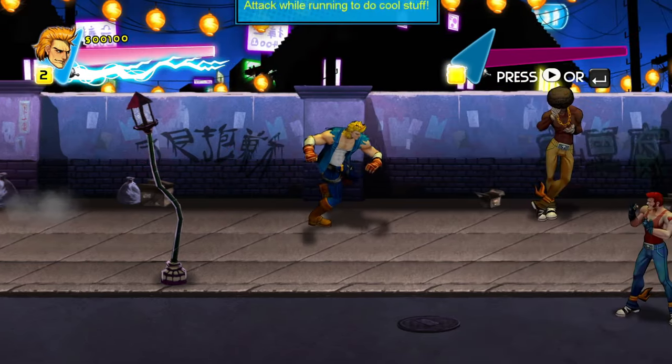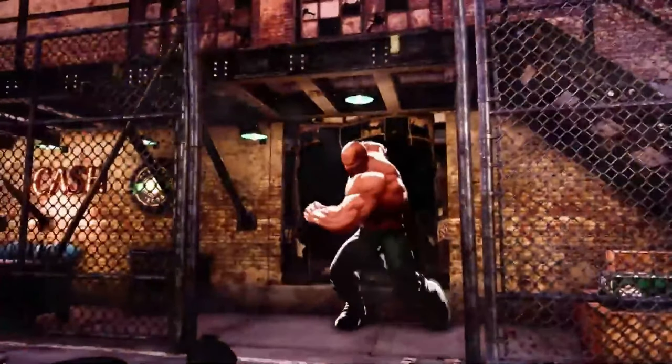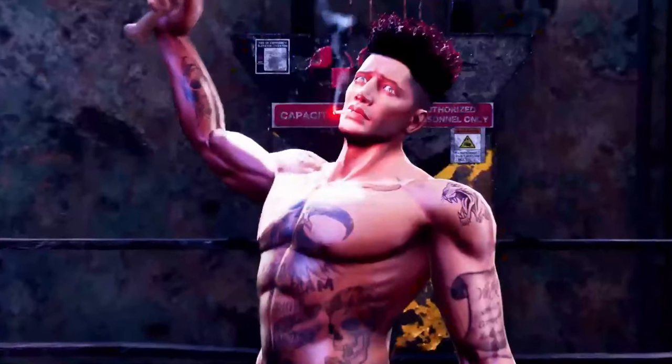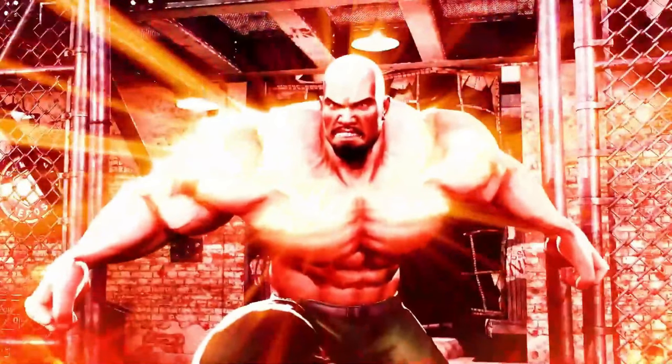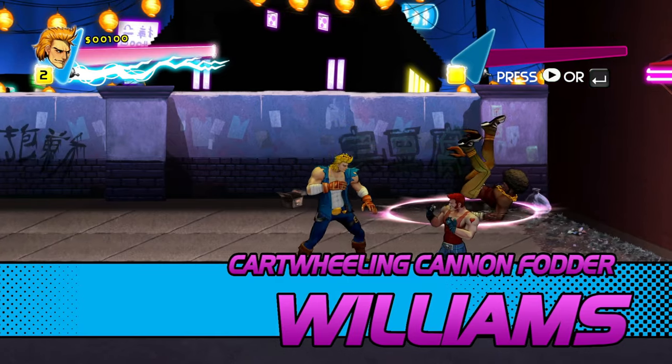Even if you could excuse all of this, look at this: when Bobo breaks through the wall — or window, or whatever this is — there's a giant explosion for some unknown reason and everything just falls. It doesn't shoot forward as if there's a giant brute bashing his way through it. Everything just falls. It's like there's no physics at all.